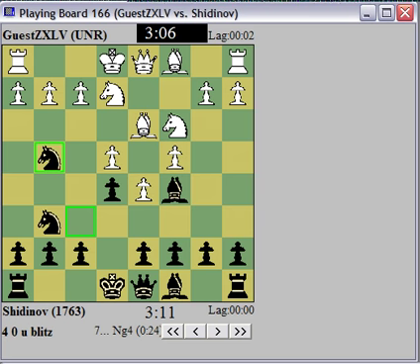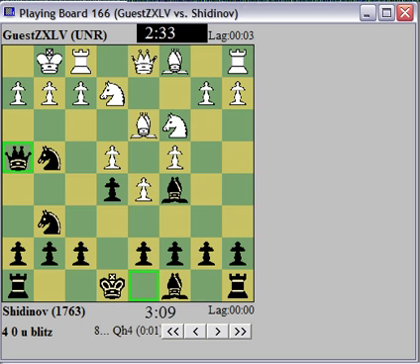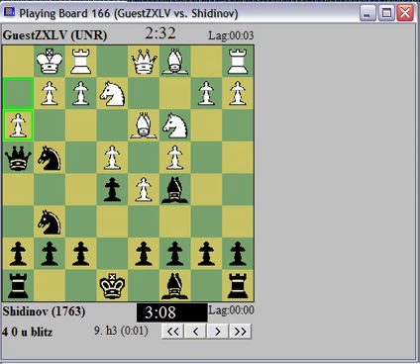If he castles, I think I just win material with queen h4. So yeah, this structure — bishop d3, knight e2 — against the King's Indian Defense is a valid way to play the formation. But because of this bishop on c5 and this early trouble on f2, I don't think it's playable here. It just goes to show, every position is unique, and you've got to respect the differences in the position.